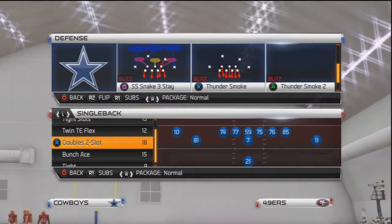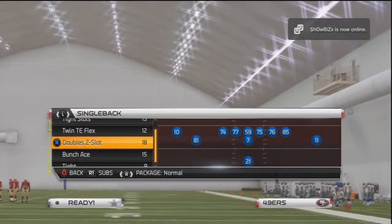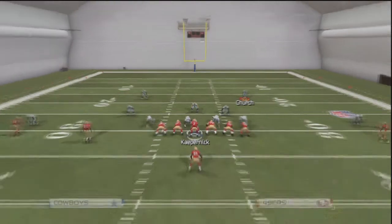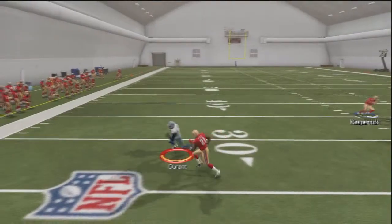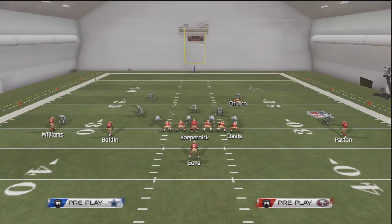This is a double Z slot out of the single back Panthers playbook. This is originally called a play action fork. We're going to go against man coverage — I threw it a little too early and didn't let the route develop, so let's do it one more time so you can see how it looks.